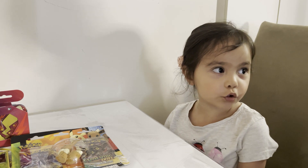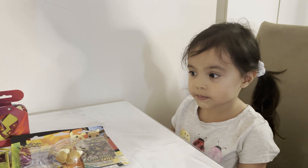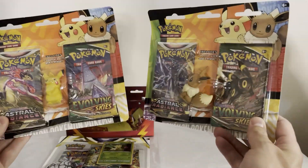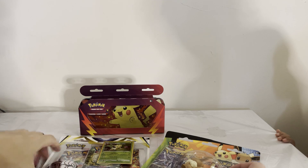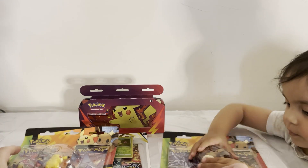Today we have the nice back-to-school eraser sets with Pikachu and Eevee. We also have a pencil case and a random three-pack blister of Brilliant Stars.